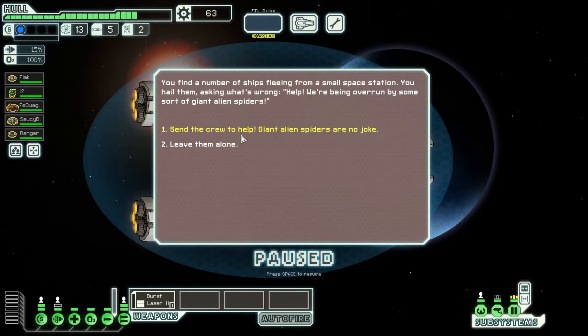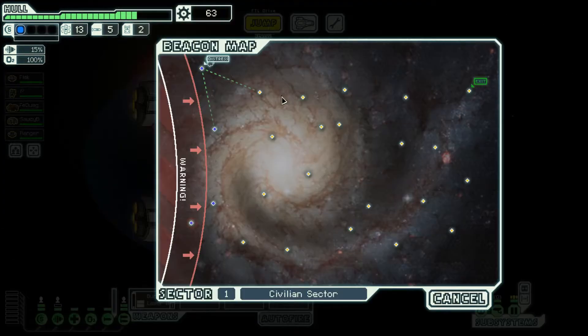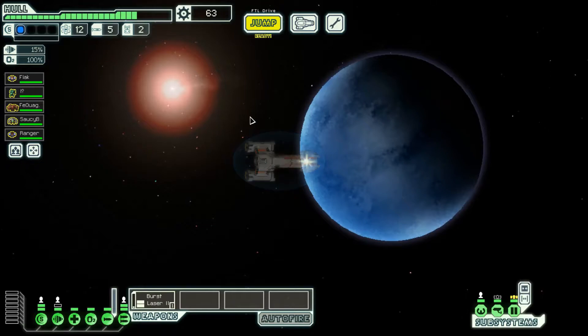You find a number of ships fleeing from a small space station. They hail you — 'Help! We're being overrun by some sort of giant alien spiders.' Every single time I have sent the crew to help, giant alien spiders are no joke — I lose someone. I have never seen a different outcome and I don't want to lose World War II Ranger again. I can't risk fighting some unknown alien on every backwater station.